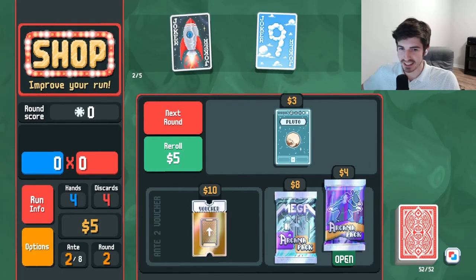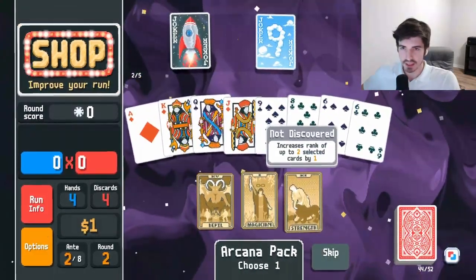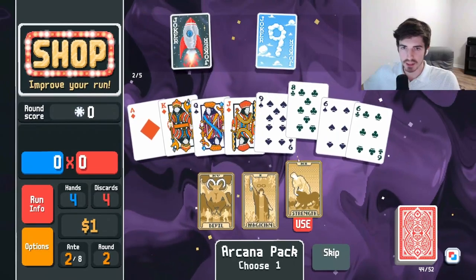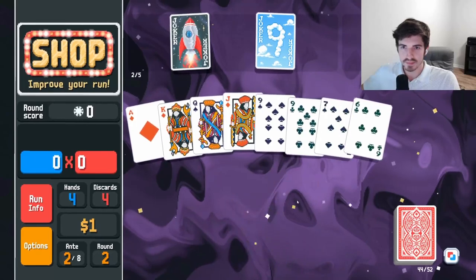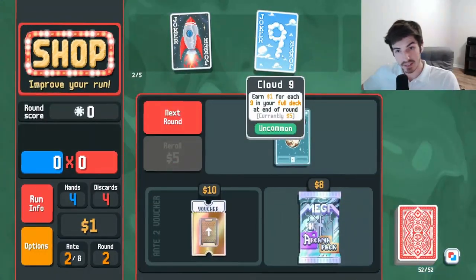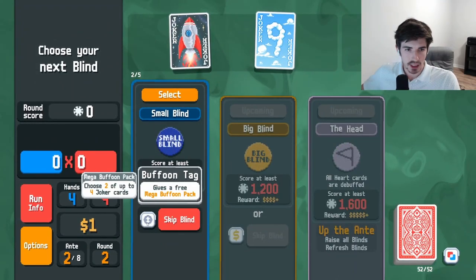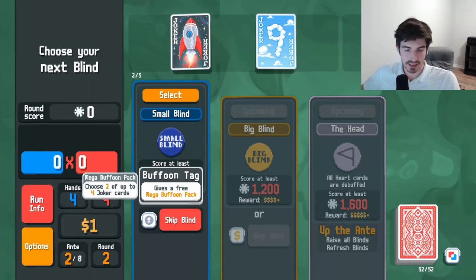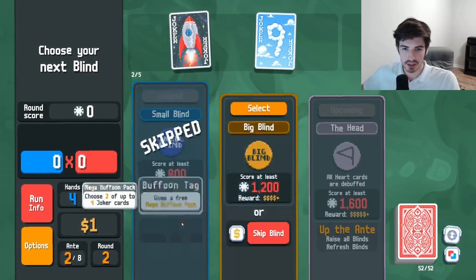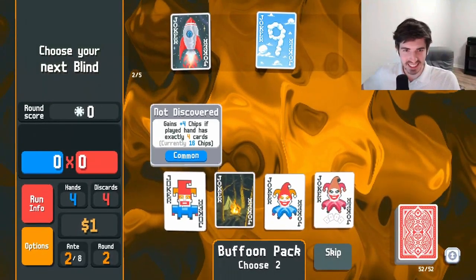If you want nines, I'll give you nines. I'm currently at five nines — look at that. A mega buffoon pack with the double tag seems fantastic. Just stock up on jokers here. Let's do it. Oh my gosh, what is this guy?